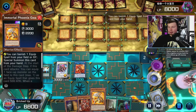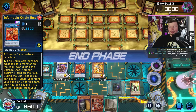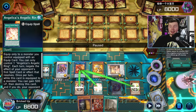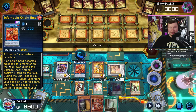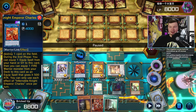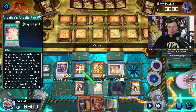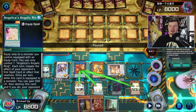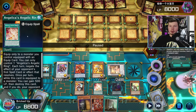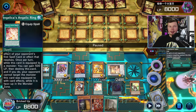Then we go for Immortal Phoenix Gear Freed, banishing an equip spell. We go for Ogier, equipping itself to our Link so that we have a Spell and Trap negate. We have our Called By. We get back Angelica. And at the end phase - because you popped a monster - you can equip one equip spell from your hand or graveyard to this card. This way you equip Angelica. So this will negate the first spell they activate, kind of like Magician's Right Hand. So he needed to already have the Ogier equipped so he could equip the Angelica. This is really important to know - Angelica says she will negate the first spell card that resolves.